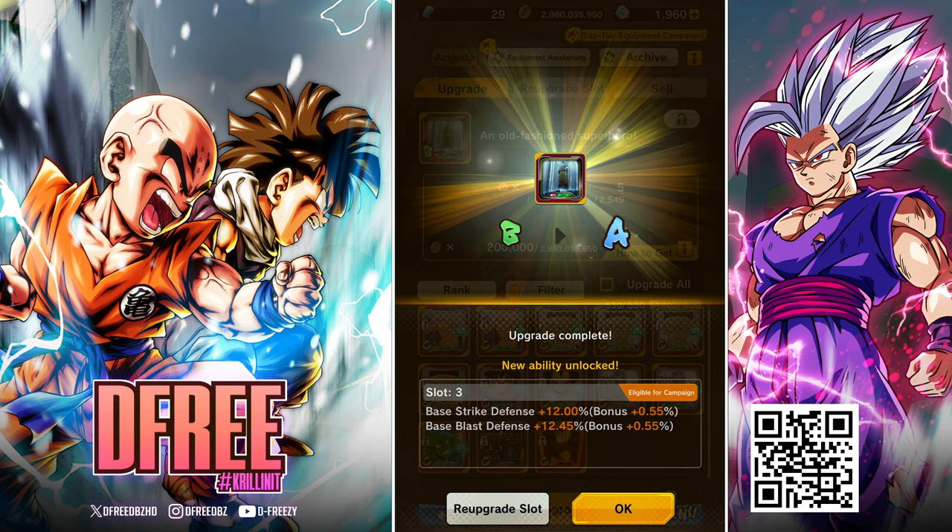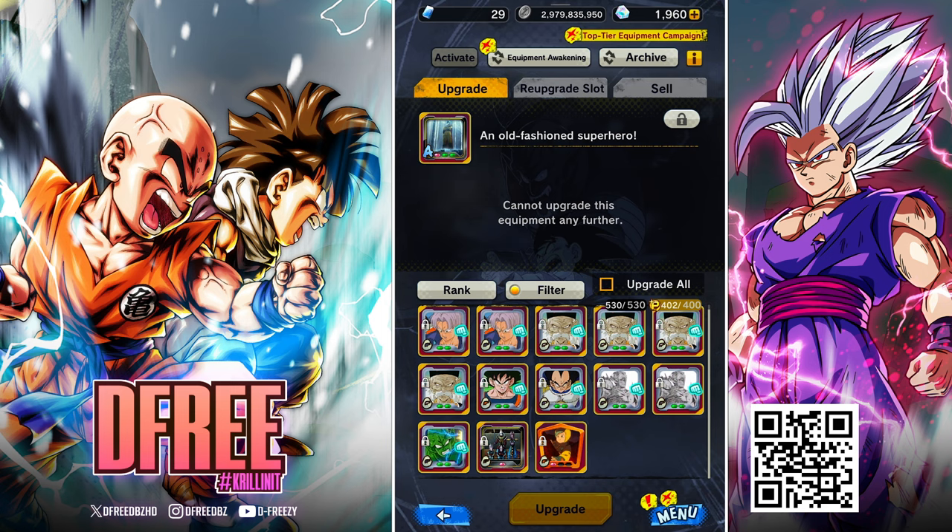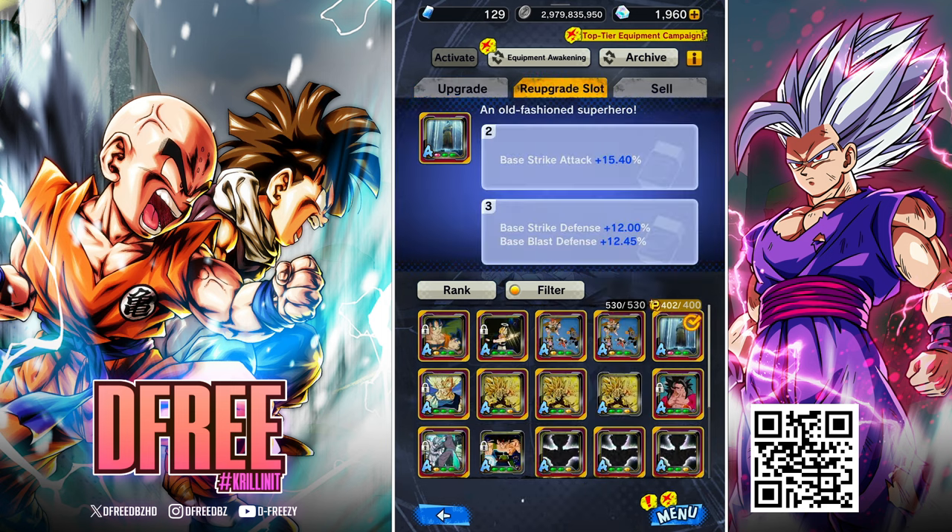So if you're looking to upgrade your equipment, now is the perfect time. We're going to re-upgrade this one, but I need to get some erasers really quick. Erasers are super easy to get — you can get them by purchasing them through the real money shop, or you can exchange for them in various exchange shops. Also, a lot of times during celebrations like right now, they give you a lot — they just gave out a few hundred, casually. So very easy to get, don't worry about it.